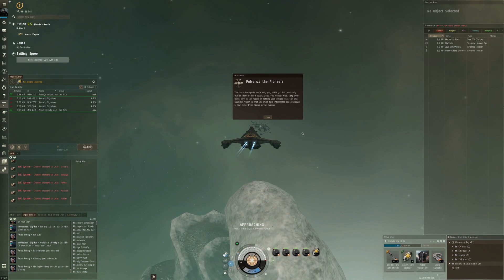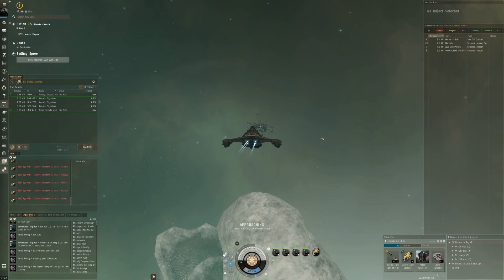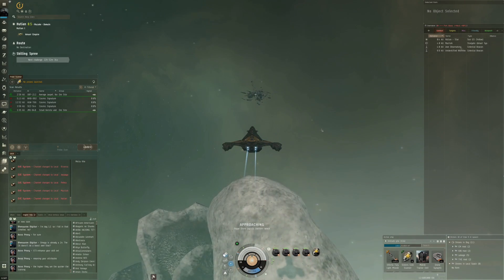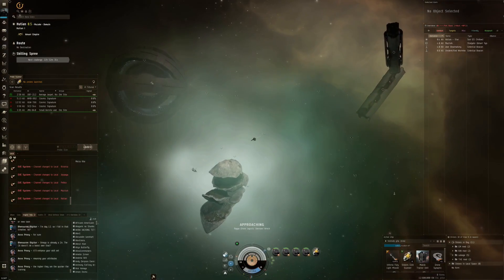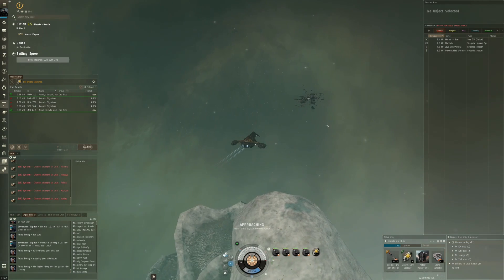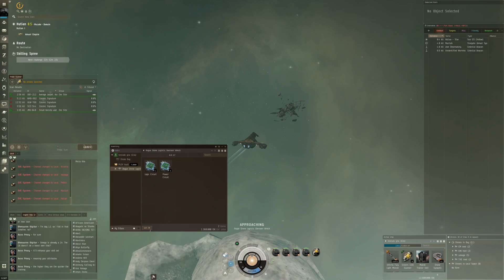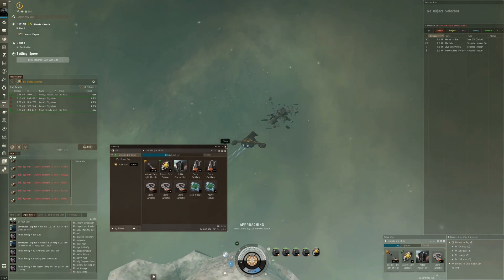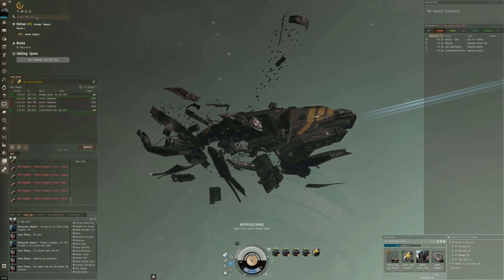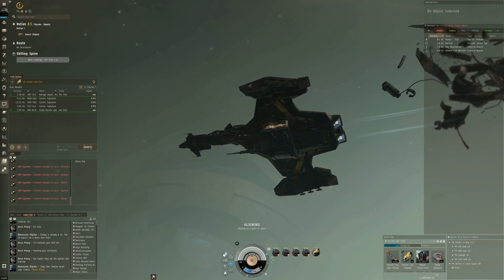Do I have further escalations? Checking the exploration escalation tab - that is it! This is actually the end. So that was the fourth site and this ought to be the loot of the rogue drone escalation called Pulverize the Pioneers. It does look very unique with some cool sites and quite a bit of traveling. We just get some tier-two salvage - honestly a little disappointing for the amount of time you spend on this one.